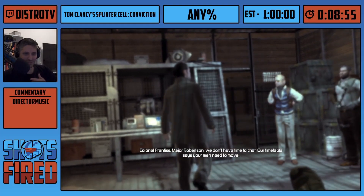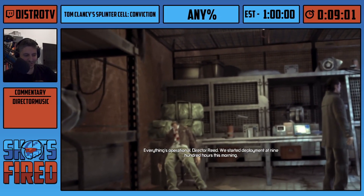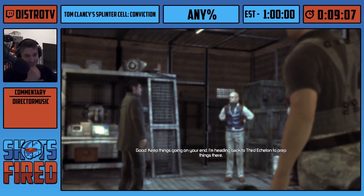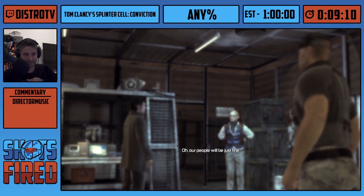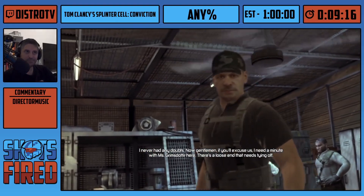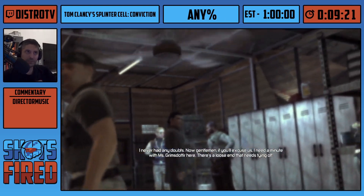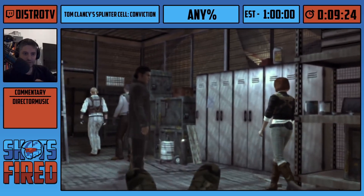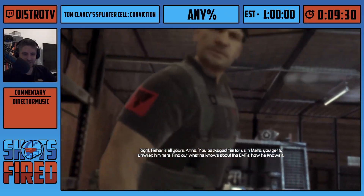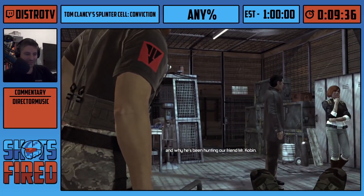Hokkaido and that place makes 6. From Double Agent I'd include Shanghai just for the memes — there's a new skip there which is kind of hilarious. From Conviction I would want to add 3rd Echelon and Michigan Avenue Reservoir maybe. And from Blacklist, maybe Special Mission HQ, but it's hard to say.